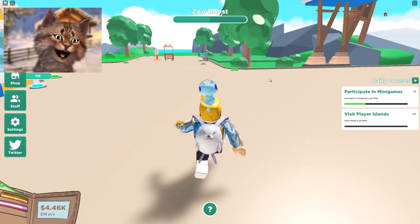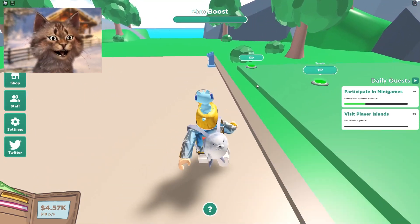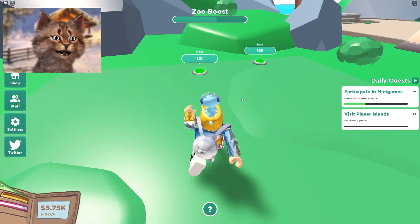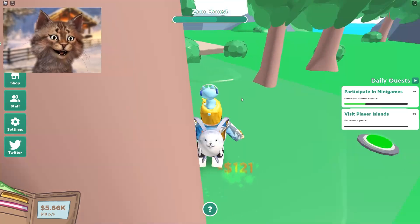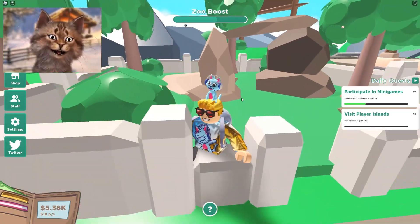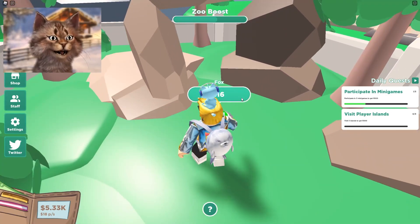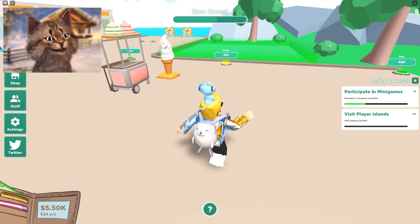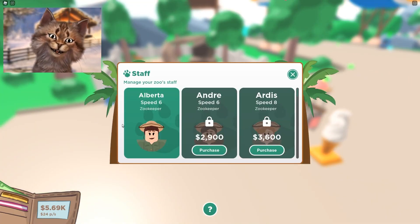Let's do auto tips. Let's go to the next habitat. Let's build that. You guys know that cats and foxes are very closely related, so this is like my cousin right now that I'm building. There you go, my little fox! I told you guys - my little cousin. Let's get another staff member.